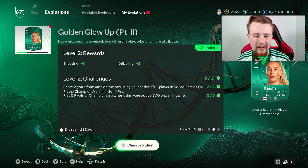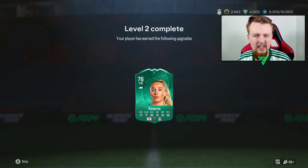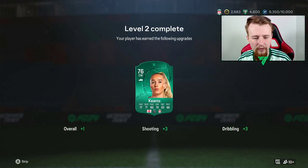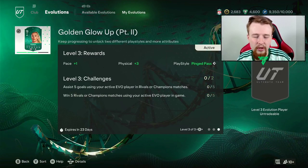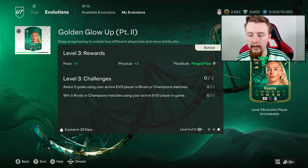Here we are — Missy Bo Kearns complete with the level two upgrade. This did take a little bit of time; it was the outside-of-the-box goals causing me the most problems. We can now claim the third evolution so far. It gives us a plus one overall, three shooting and three dribbling. This card is starting to look very, very nice: 77 pace, 71 shooting, 80 passing — which is very good — 79 dribbling. The defending and physicals are a little bit low but that's okay. We have one more evolution to go, making it a 78 rated with 78 pace and 71 physicals, and we also get the pinged pass trait, which is really good.